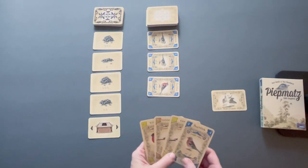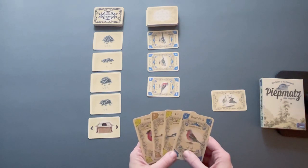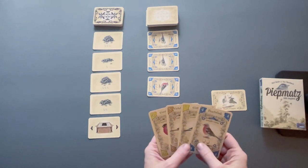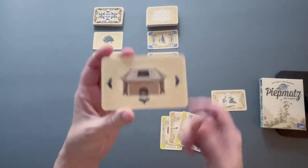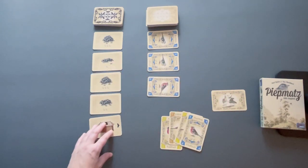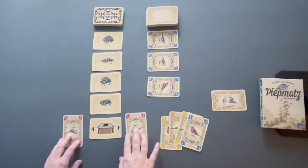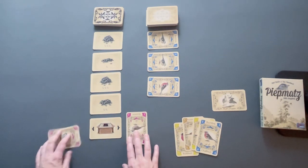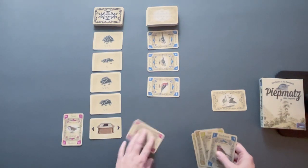On your turn, player order starts with the first player and then goes counterclockwise until the end game is triggered. For the three to four player game, you will not have birds out on the feeder at the start. If you're playing with two players, you would have two birds out here already. Let's set up a couple of cards so I can go through the actions during your turn.